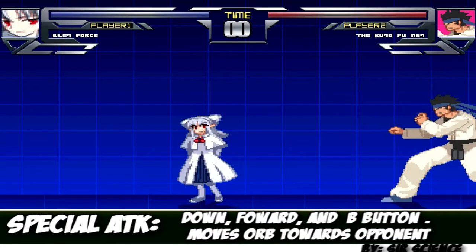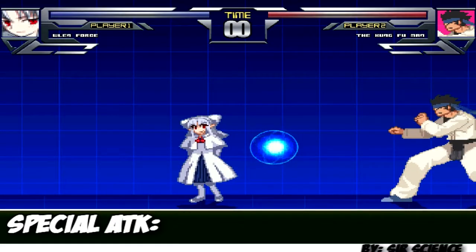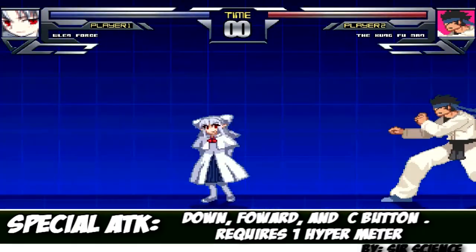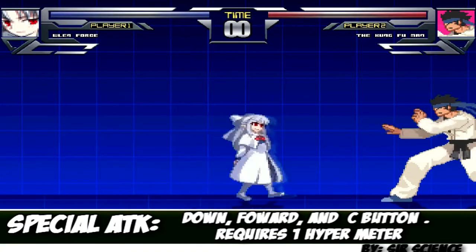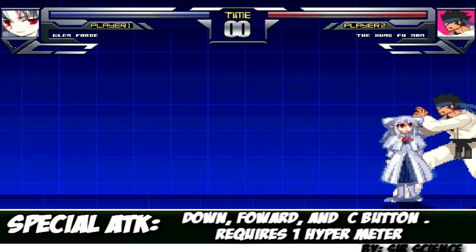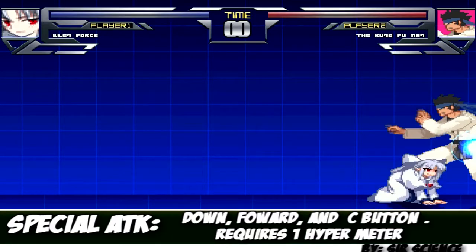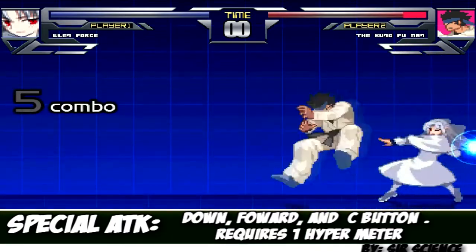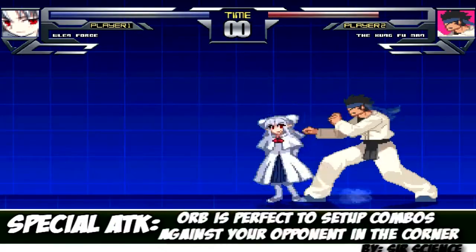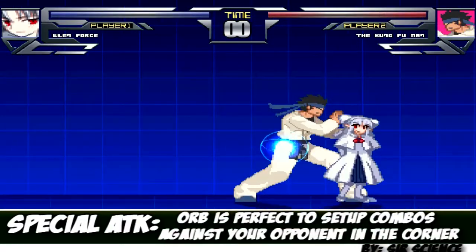If you do the Hadouken motion with your heavy hit, it requires one of your energy bars and it's a super. One of my favorite things to do with this character is to set one of these orbs and then perform a combo and then set off the orb. So let's try this again.